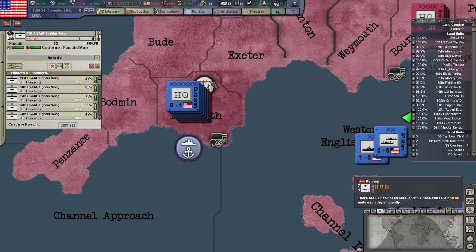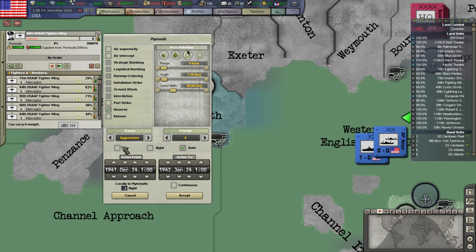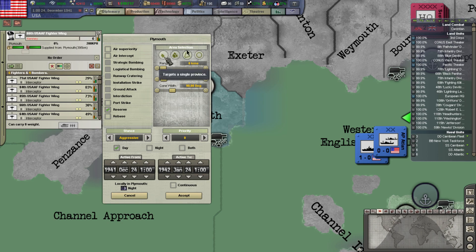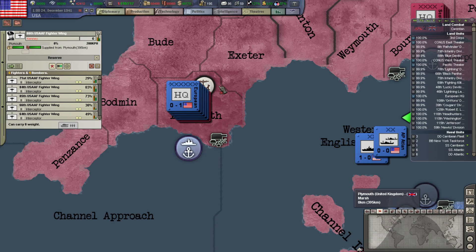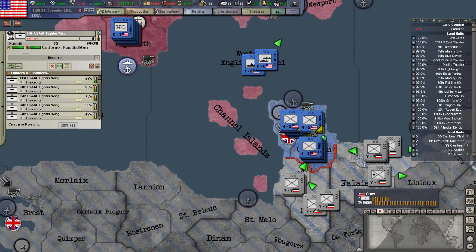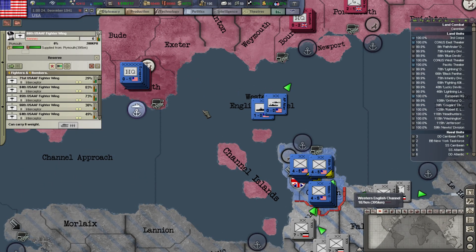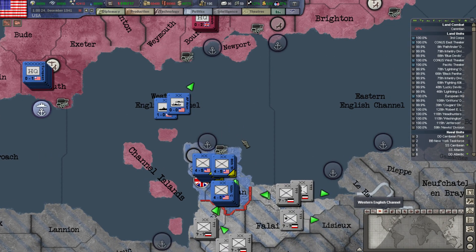Our second wing over here is pretty damaged, but I'm going to give it the reserve job. I think the way it works is that anyone running operations out of here should reserve or replenish. I thought it was to the base, but I should have double-checked the documentation to remember which way it goes.